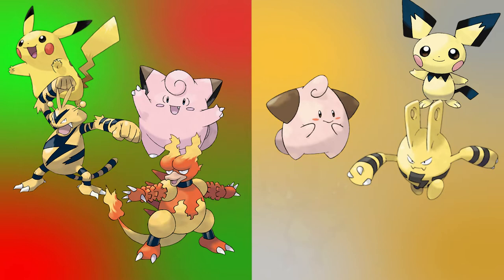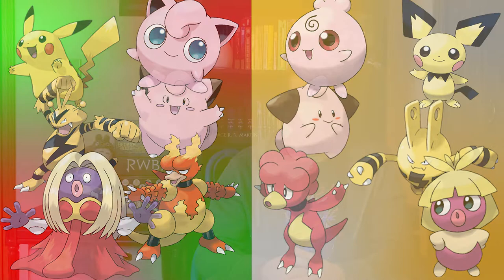Another new mechanic added in Generation 2 was gender. With the addition of Pokemon gender came Pokemon breeding, and many older Pokemon were given new baby forms to show off this new mechanic. These baby Pokemon can only be obtained by breeding their older, more evolved forms, and basically look like cuter, more simplified versions of the original Pokemon. Generation 2 is also much less defined by repetitive design traits than Generation 1 was — it still has some of the same eye styles, but uses them much less frequently.